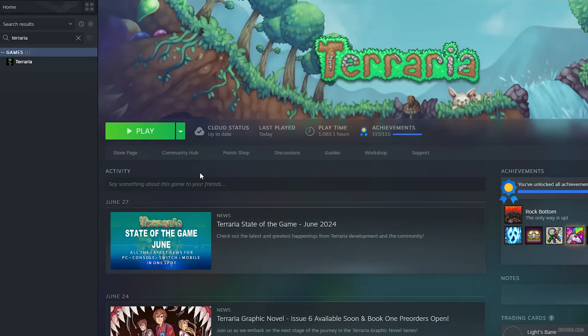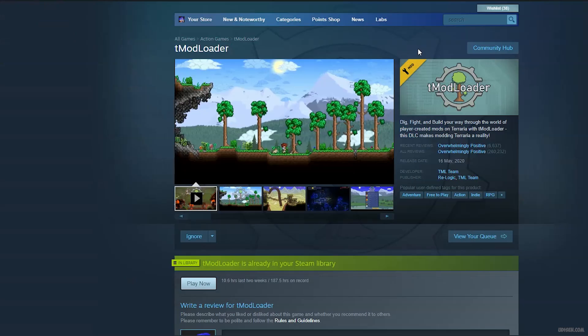Number one: download and install Terraria. After that, double check — go in your Steam library, find Terraria, and you must see the play button there.